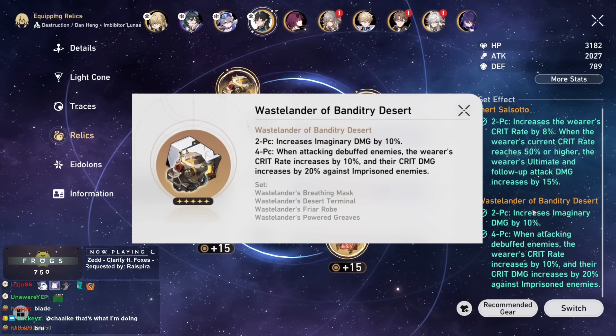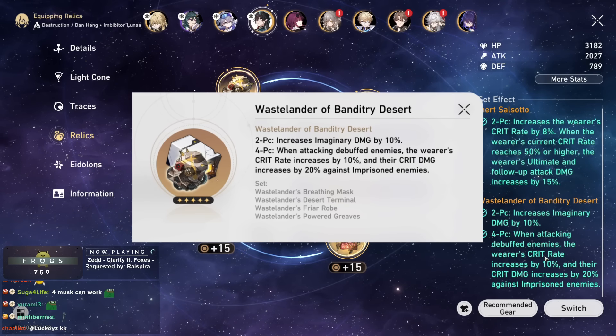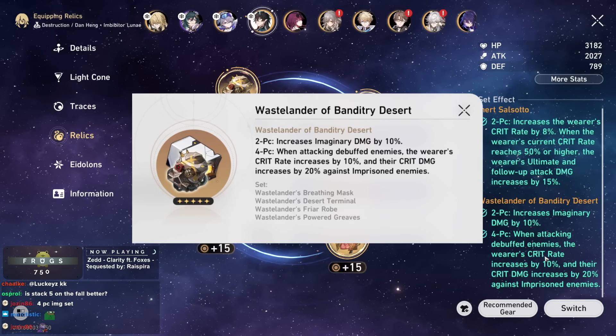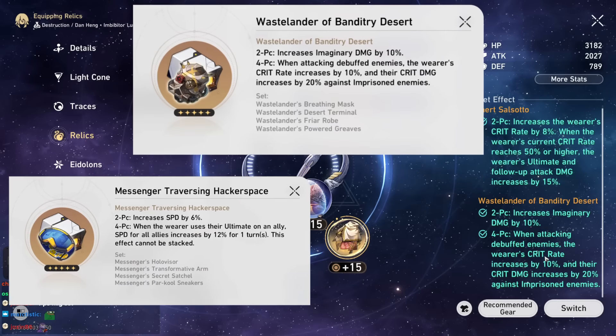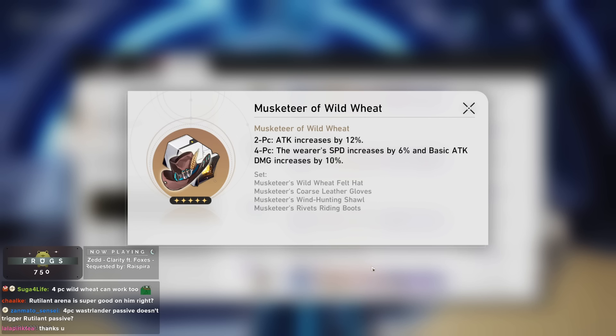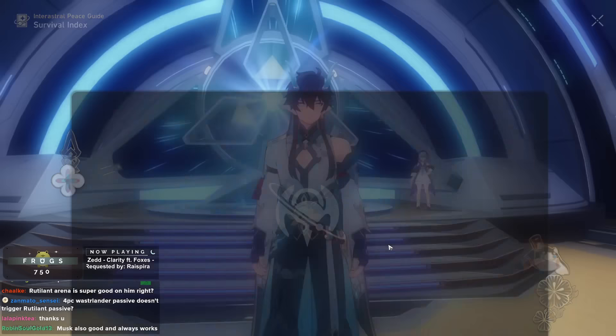For relics, use Wastelander of Banditry Desert. If you don't have it, farm it — 10% crit rate and 20% crit damage is better than any other 4-piece. The debuffed and Imaginary Weakness bonuses are nice. If you don't want to run 4-piece Wastelander, at least go 2-piece. You can pair it with 2-piece speed or 2-piece attack. Musketeer of Wild Wheat is also solid if you don't want to farm — the basic attack damage increase is perfect for him plus 12% attack — but it's strictly worse than the Imaginary set.